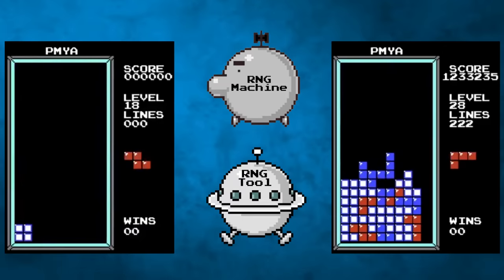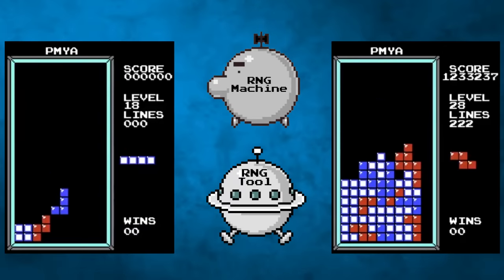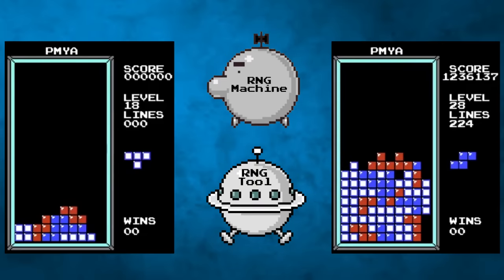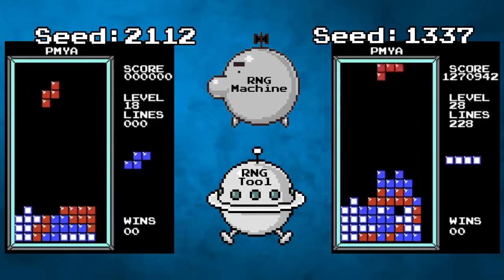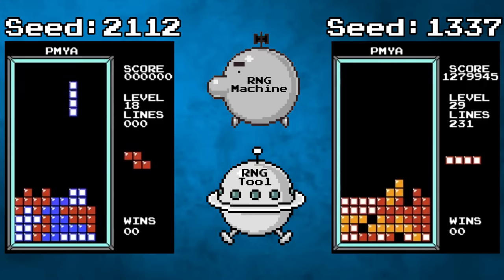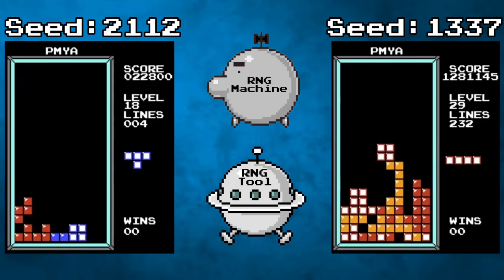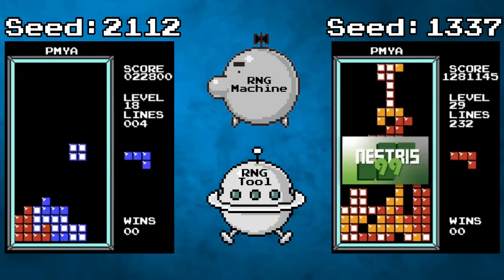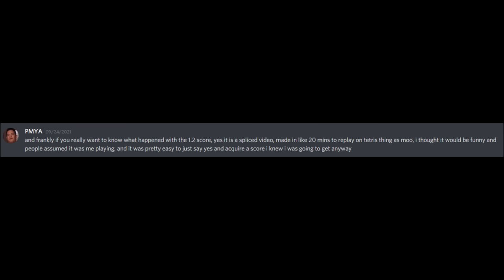Another player who had created a similar RNG tool was consulted, and after the two of them analyzed the game, they came to the conclusion that the opening sequence had a different RNG seed than the seed at the end of the game. How this happened wasn't immediately clear, but given that the seed was impossible, the score was dismissed as fake — and close to two years later, PMYA would admit that the video was spliced.